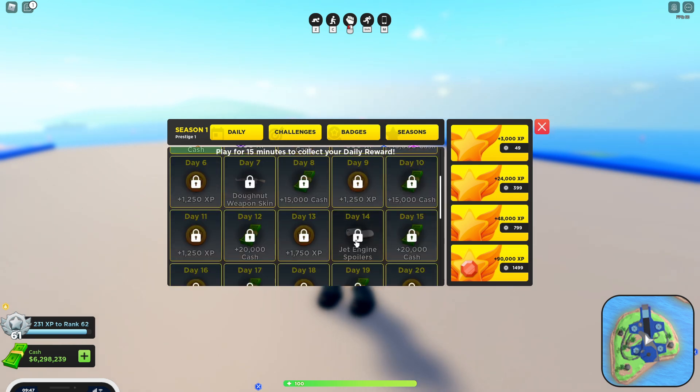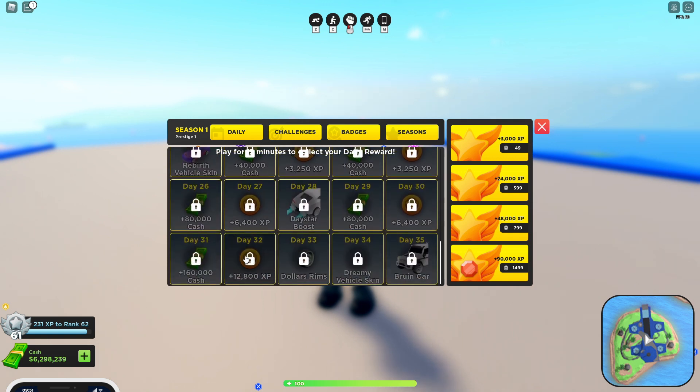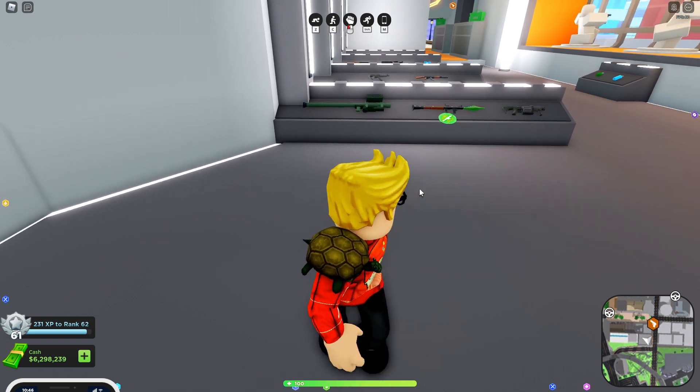There's also a jet spoiler, and some skins here and there, but most of it is cash and XP. Next up, we have a new weapon - something else that's pretty big in this update.